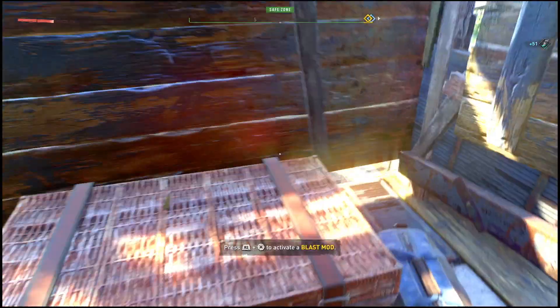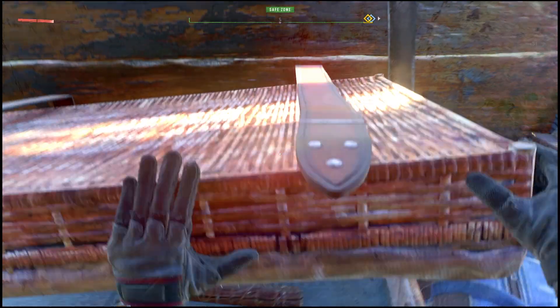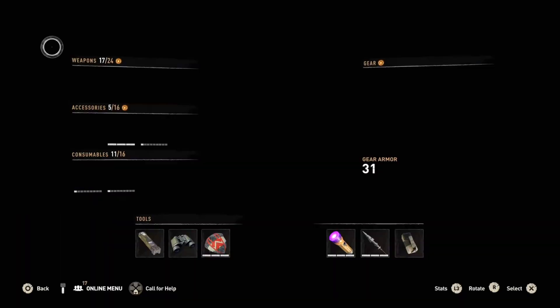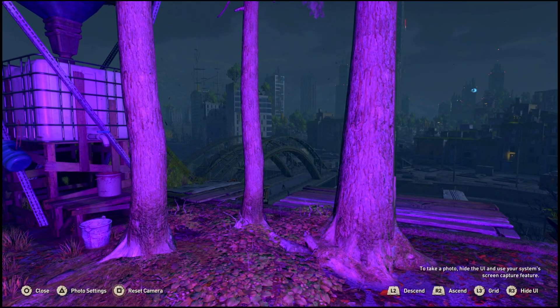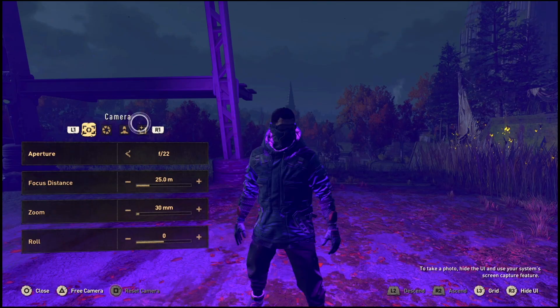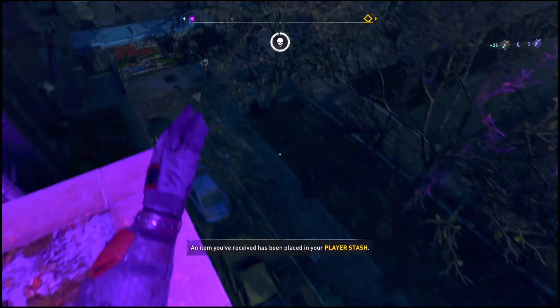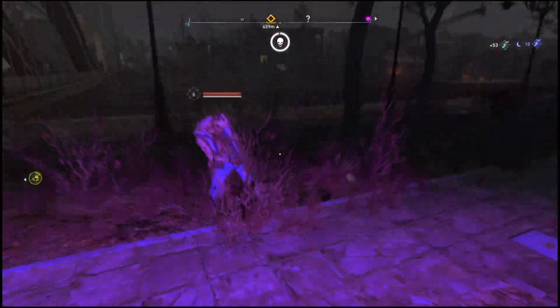This is basically just going to make us unkillable. To perform this is very easy and simple — here's how you do it: activate your UV light, and as soon as you activate it, hit Start and pause the game immediately. Open up the photo mode and open up the free camera. Once you open up the free camera, just go ahead and exit out of it.